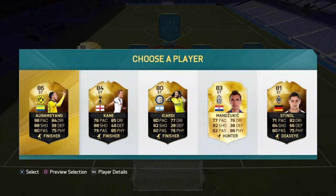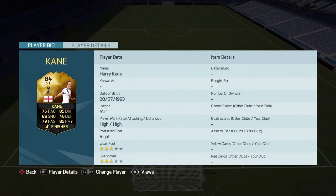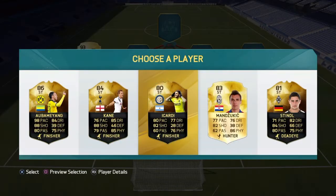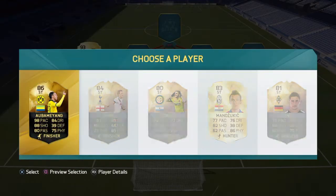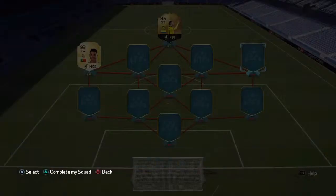We get Aubameyang, Icardi - let's have a look at all of them. I have a feeling it's gonna be Mandzukic. Aubameyang is 6 foot 2, he's also 6 foot 2, he's 5 foot 11 so he's definitely not gonna work. Mandzukic is also 6 foot 2, so we get a choice between Mandzukic, Harry Kane and Aubameyang. Obviously I'm gonna choose Aubameyang - a very fast player, very good player as well. Let's move on to the right mid position.